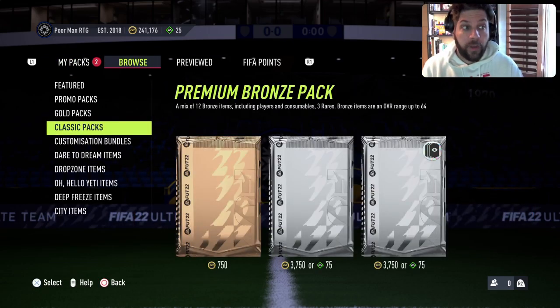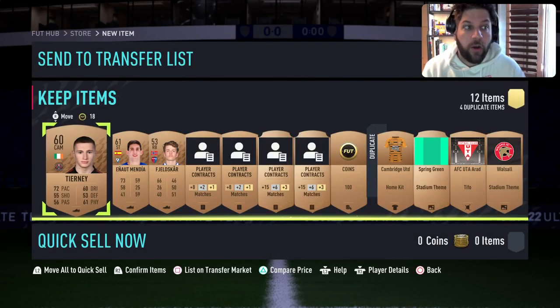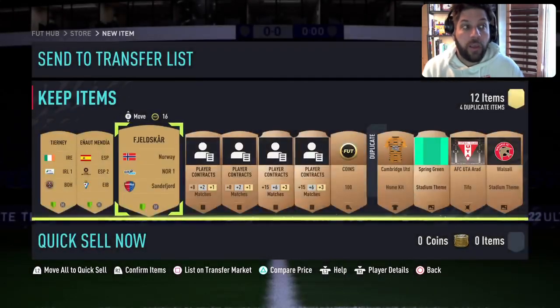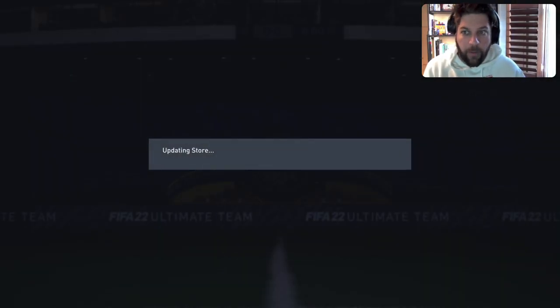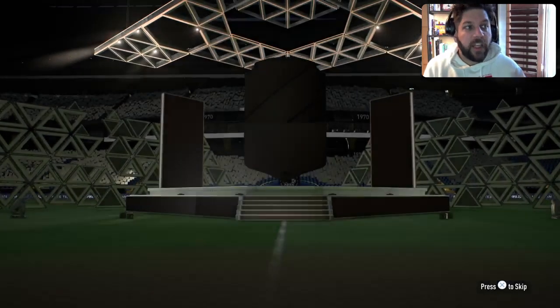People were asking how I do the bronze pack method, and right now is a great time to do it because every rare bronze sells for at least 350 coins — whatever leagues, whatever nations. League SPC cards are more expensive obviously, but there is a good way to recoup your money. I did well over 200k selling bronzes, and that's how you fund the bronze pack method.